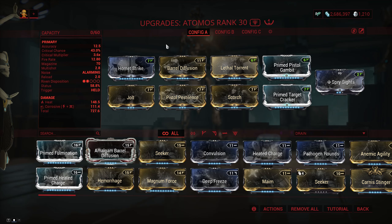When it comes to the build on the Atomos, I think your best bet is going to be a straight-up hybrid setup with primed crit mods, if you have them, to help that somewhat mediocre crit chance, and then 3 dual stat mods, which most of the time are going to be combined into corrosive and then heat.